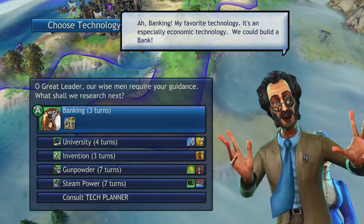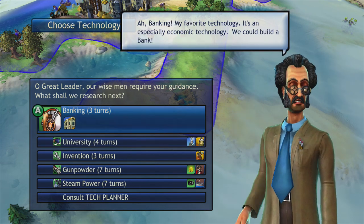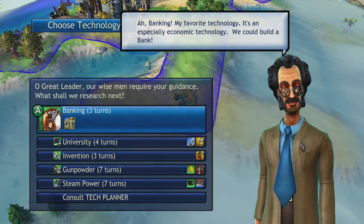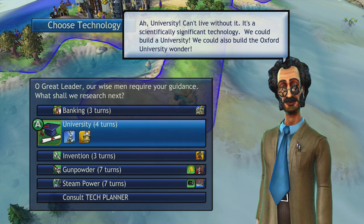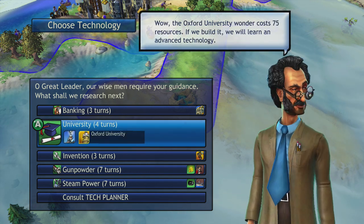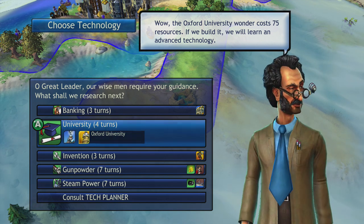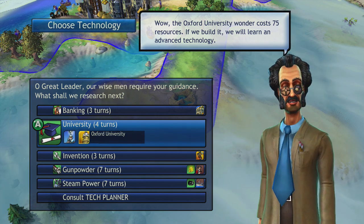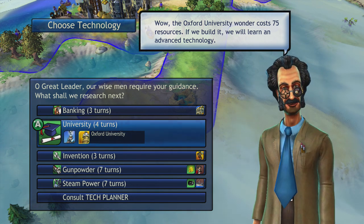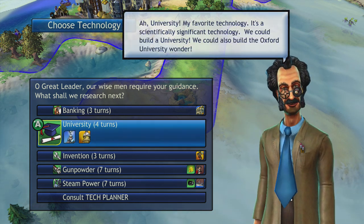Stick with democracy. Great leader — our wise men require my guidance. What shall we research next? Banking? It's an especially economic technology and we could build a bank. University — we cannot live without it; it's scientifically significant and we could build a university. We could also build the Oxford University wonder. Oxford costs 150 resources — only if you are the Romans with their half-priced wonders is that 75. If we build it, we could learn an advanced technology. It's only just one of the greatest, most renowned universities in the entire world. You will not find many schools that can match Oxford.